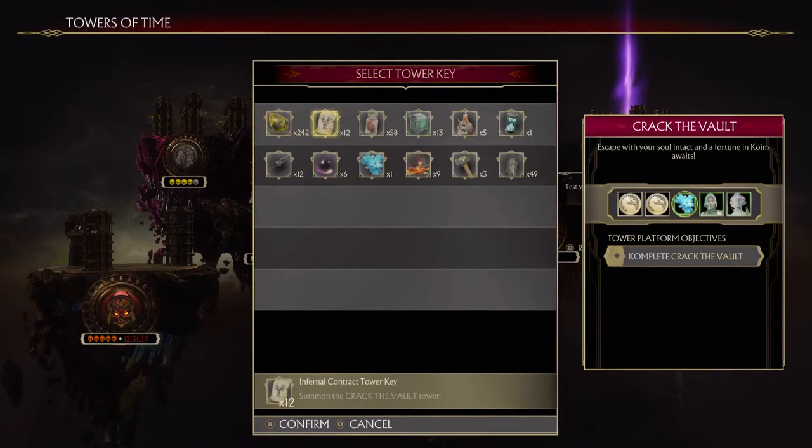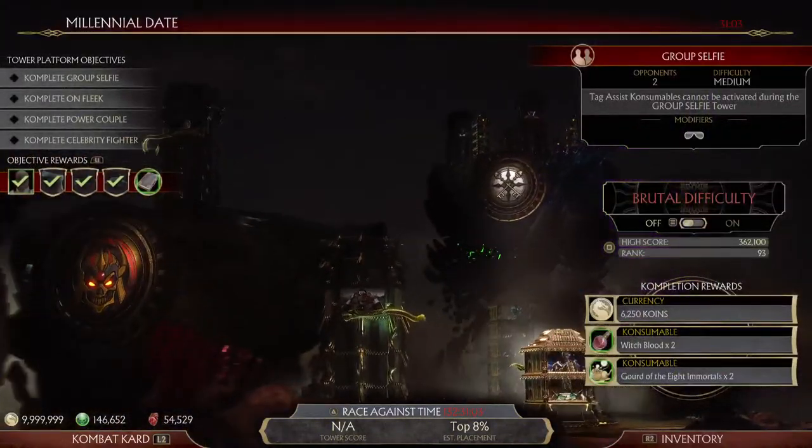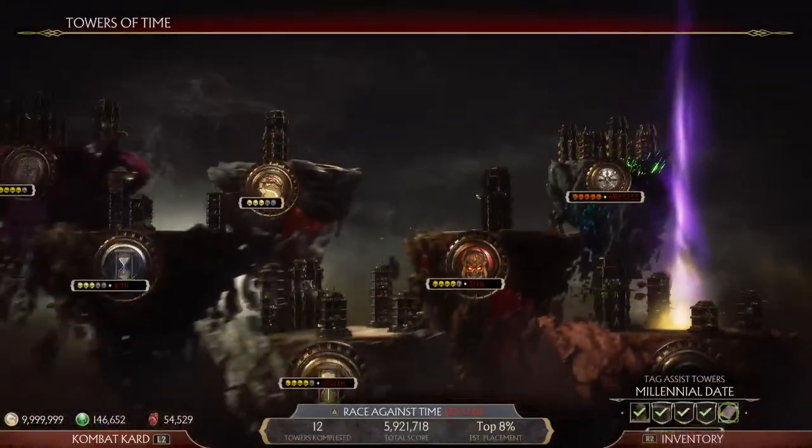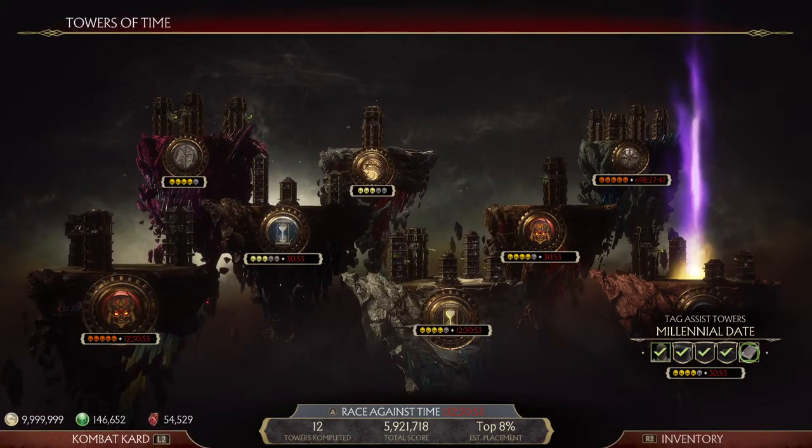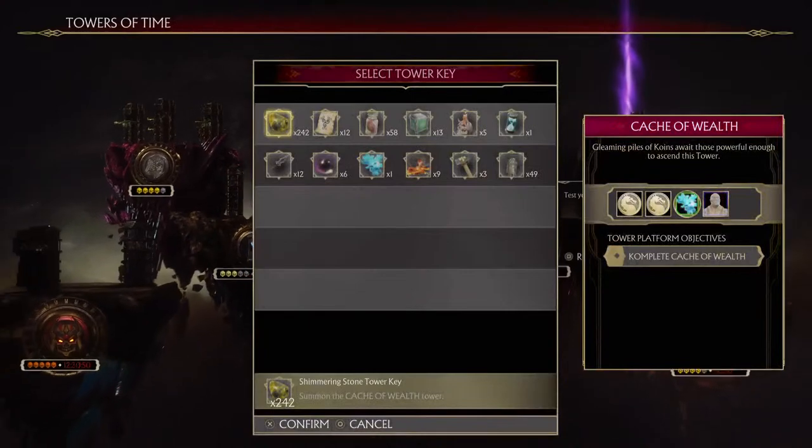The next one is probably something you'd definitely want to do — the Infernal Contract Tower Key. This features eight different opponents and you get eight different skins from this one tower. Doing the Infernal Contract Tower, Crack the Vault Tower — very good. But you can only obtain it from one Tag Assist Tower, in the three-hour slot. This is where all the uncommon tower keys really come from, including the Infernal Vault Tower Key.